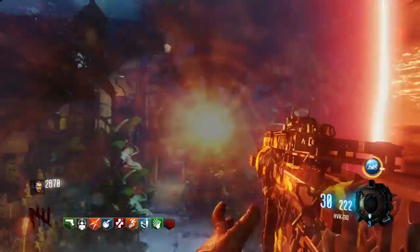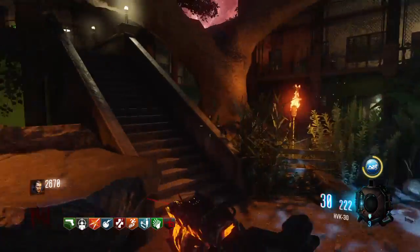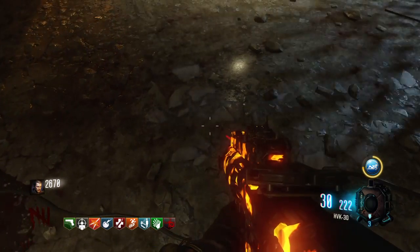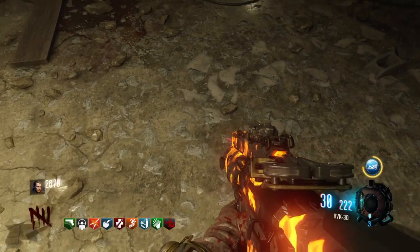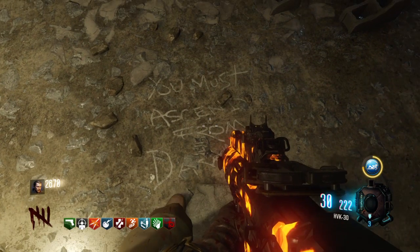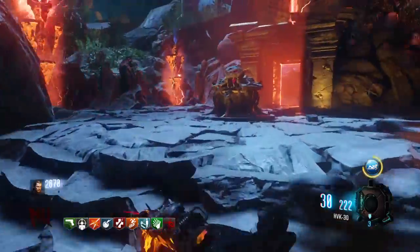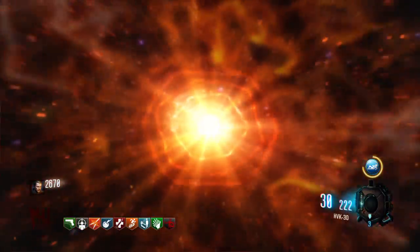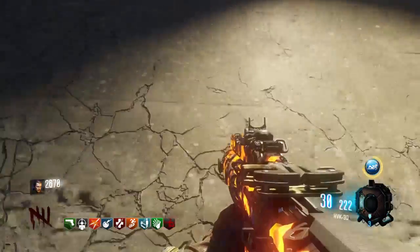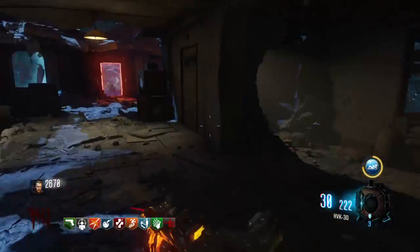This one might be the hardest to see because it kind of blends in really well with the ground. Right here — pick that one up and take it into Nacht/Totem. You'll get a little completion noise saying that you're done. After that, head back into DE.